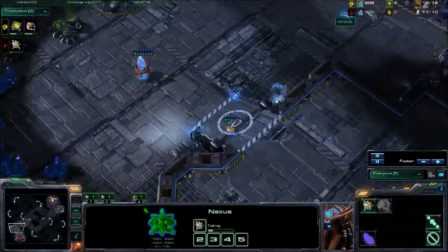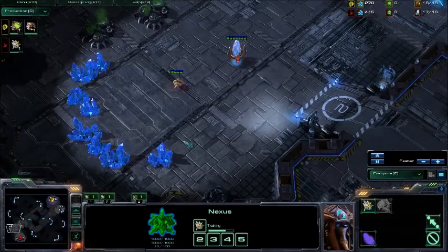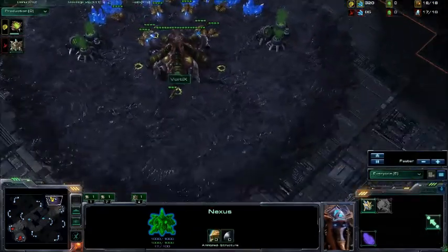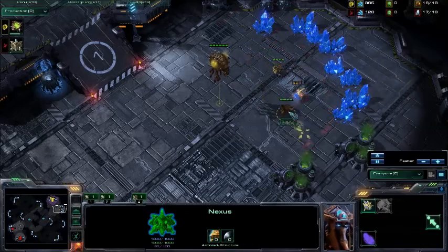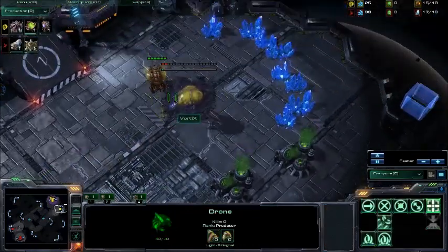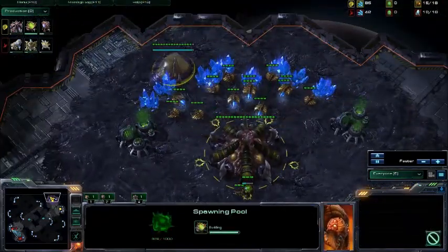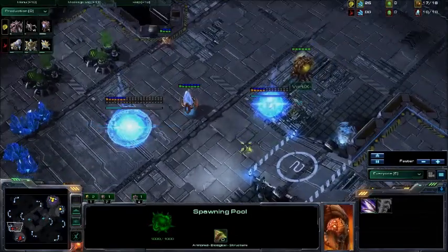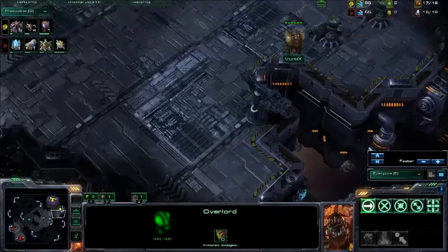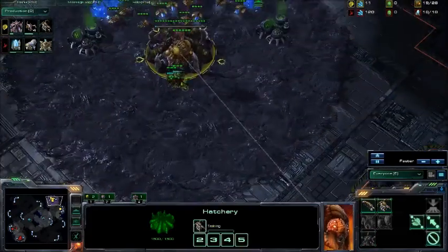Chrono boosting probes. We are going to see the Nexus drop down first, once he gets enough minerals — and there it goes. He drops the Nexus before the Forge. The Zerg isn't doing a whole lot, and the probe is actually denying the Zerg from getting the expansion down until the second drone finally pushes the probe out and the Hatchery goes down. Our Spawning Pool is just finishing, and the Forge is finishing as well. Really nice Overlord movement — pretty standard play for a pro player.